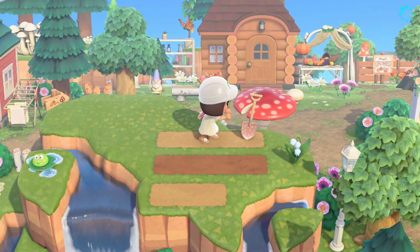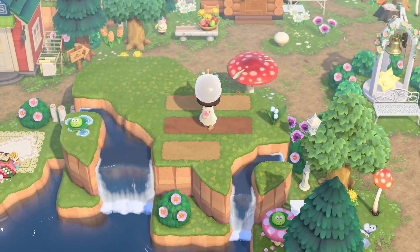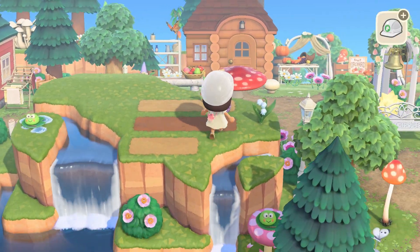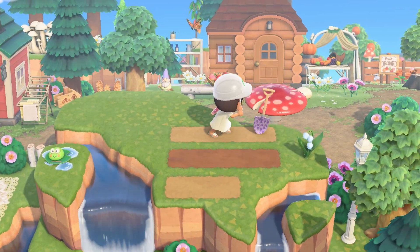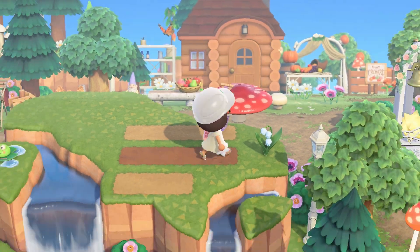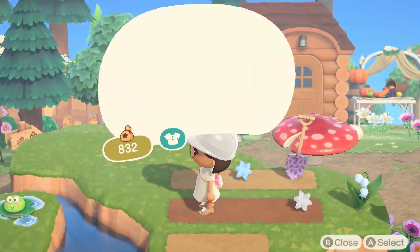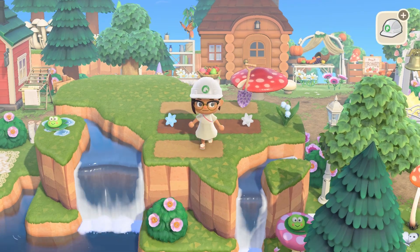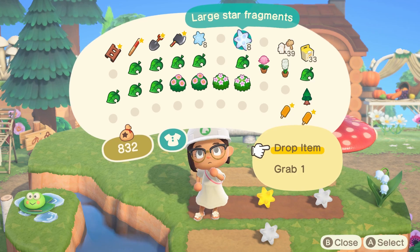I decided to put down a shovel so it kind of looks like the star fragments are in the middle of being dug up. I went with the purple one — I was originally going to go with the pink version but it felt like it blended in too much into the background and I wanted some contrast. Speaking of contrast, I decided to go with cooler tones for the star fragments since the area behind it is quite warm-toned, so I wanted them to pop out a bit.